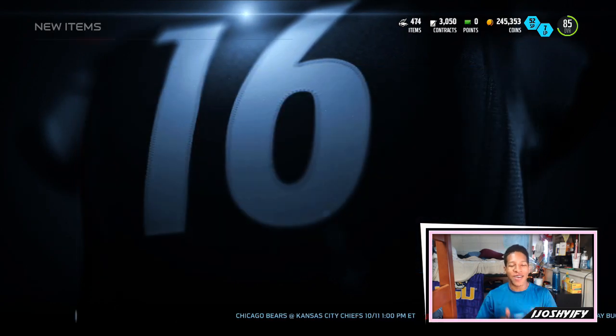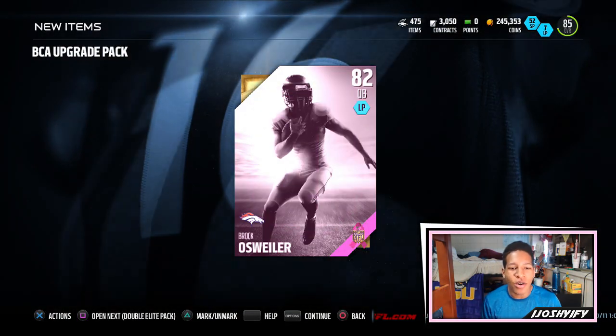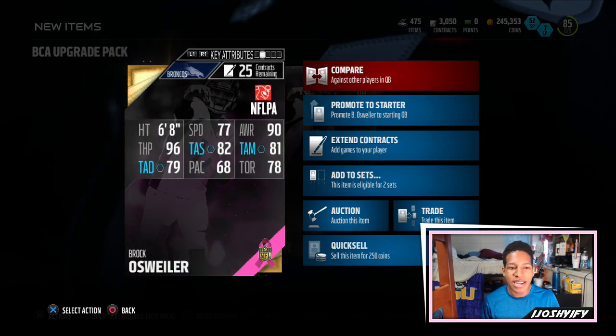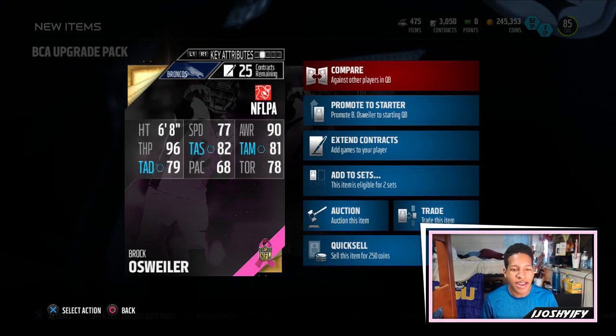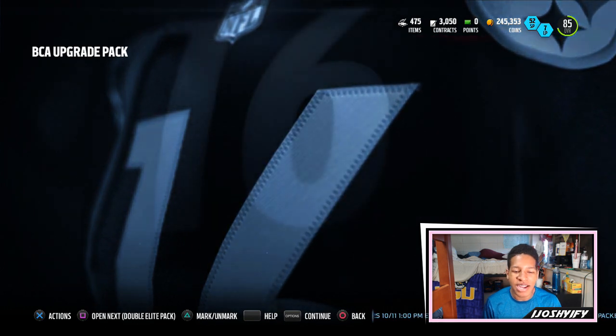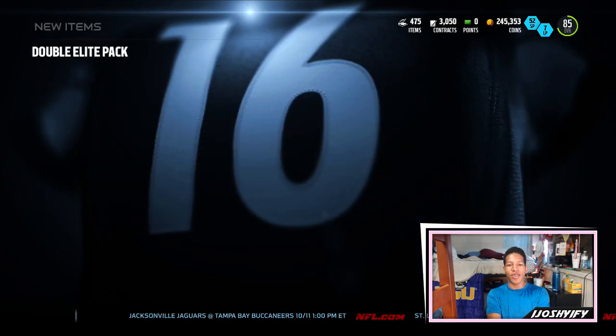Next BCA upgrade pack — can we keep the luck going? I'm closing my eyes on this one, not gonna look. We get a gold Brock Osweiler QB. What are his stats? 77 speed, 96 throw power, he's 6'8", 82 throw short, 81 throw mid, and 79 throw deep. Not the best player, probably doesn't go for that much, but we just got Tayvon so I'll definitely take that.